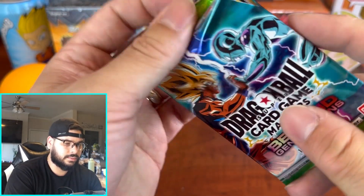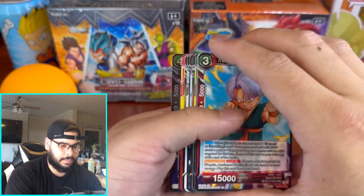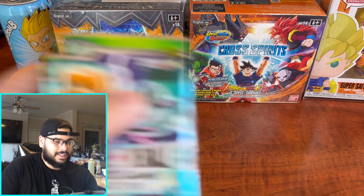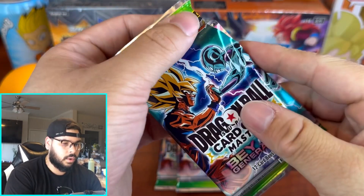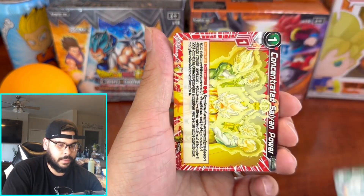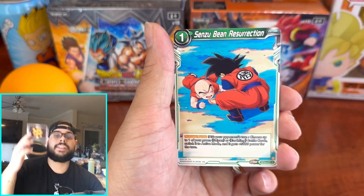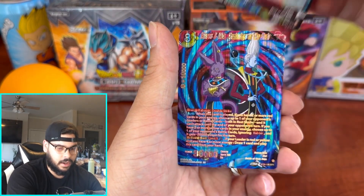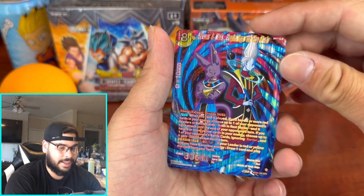Last couple packs — can we do the impossible? Nothing back there on that one. Three packs left and we still need an SLR or a secret rare. I think I saw some shine back there — let's see. Son Gohan, Piccolo, Doria, Sensu Beam, Son Goku — and an SPR! Beerus and Whis, Beginning of the Gods. That looks nice, but that means we do not get an SLR in this box.